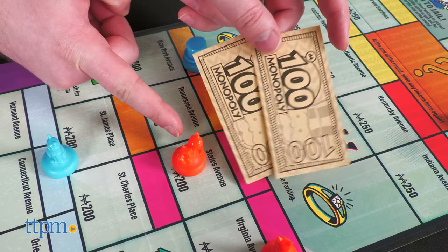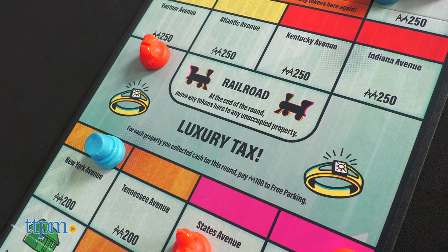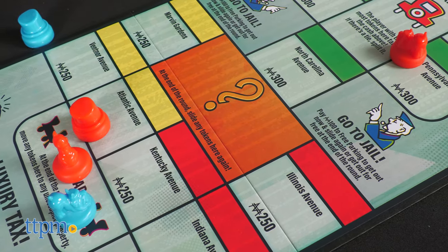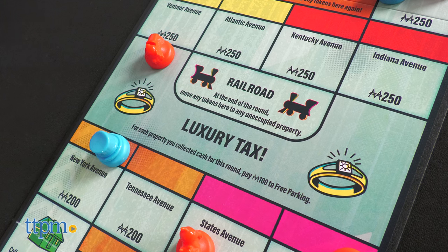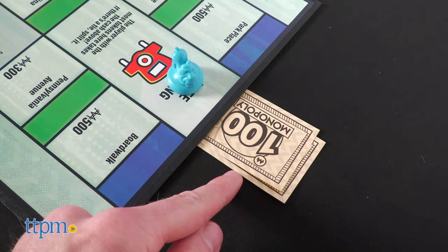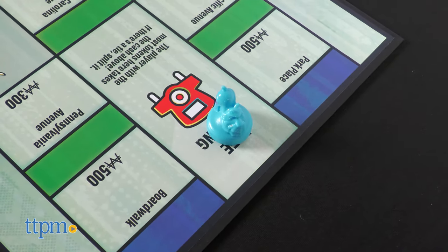Land on a property and stay there to gain a payout at the end of a turn. The railroad space is basically a wild property space. Chance lets you slide a token again, house doubles the payout of one property of your choice, and luxury tax requires you to pay into the free parking pool. Whoever has the most tokens on the free parking zone at the end of the round takes the money.